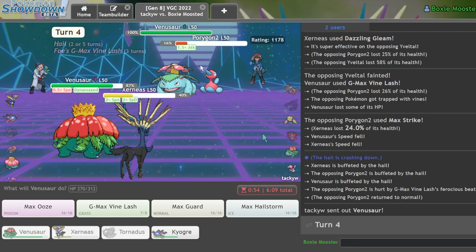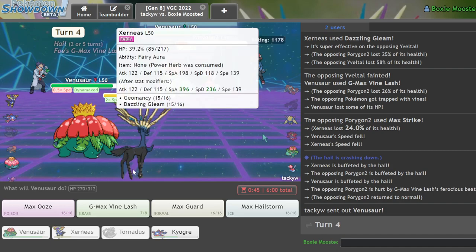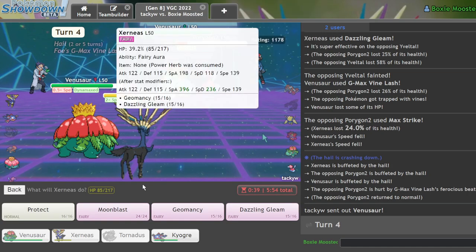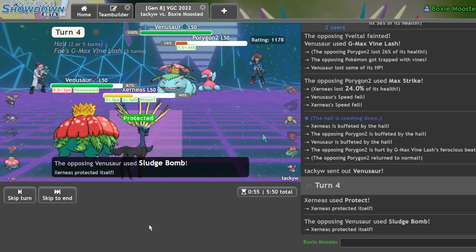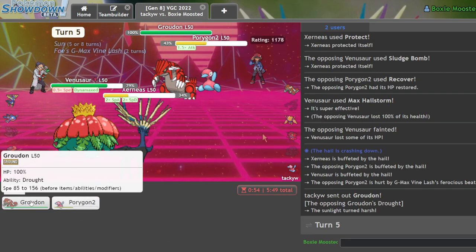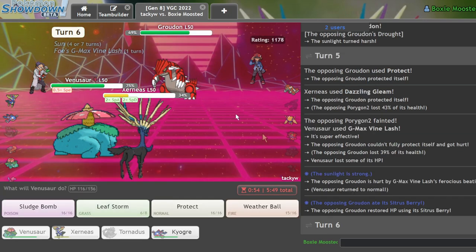Alright, I lose my speed advantage, but what I can do is — I'm at 139, this thing can hit 145 if it's Timid — I can just Max Flare their Venusaur and Protect. That always KOs it. I'm faster than you, I should be faster with everything. GG. That match almost made me pee my pants so I'll be right back. Okay, I'm back — let's try to go positive in this video. Xerneas isn't as good as it used to be right, but the goal here is to just make it work.